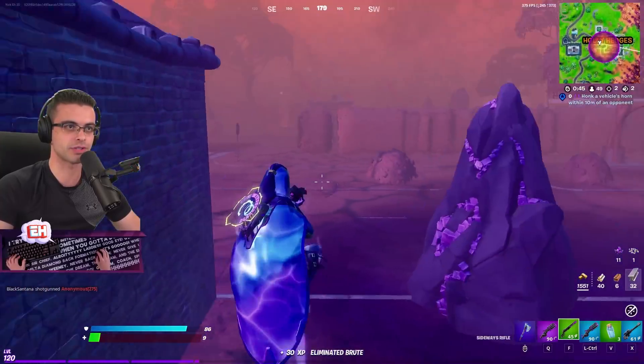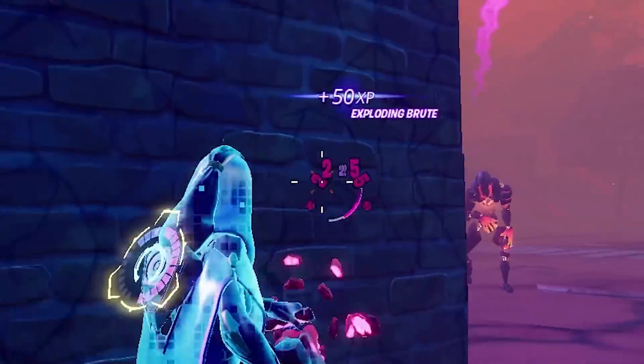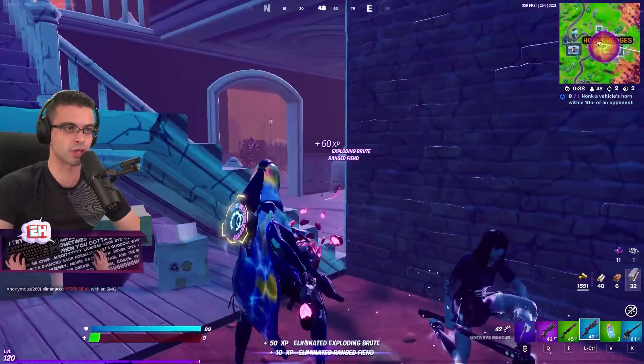They also drop these alien artifacts, which can be used to upgrade. Those ones explode — you see the orange? They throw stuff at you too; the large ones can. There's multiple large ones.